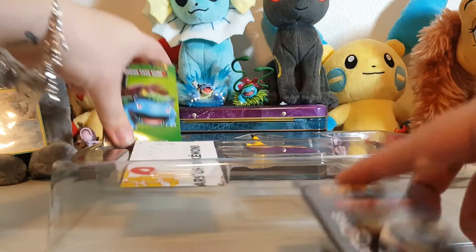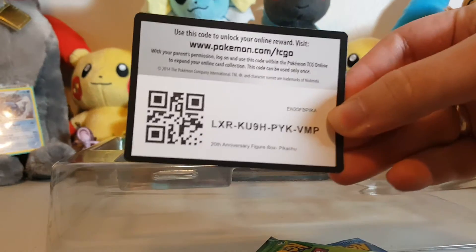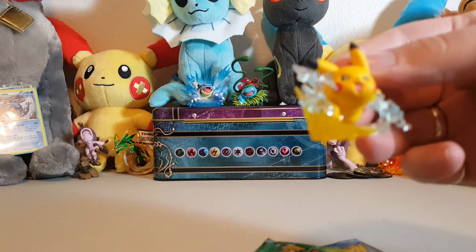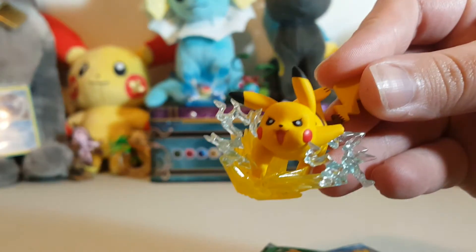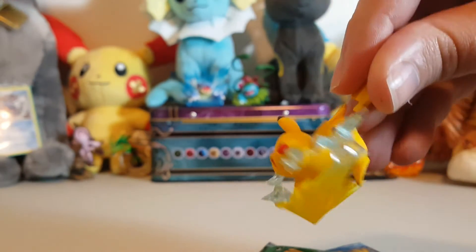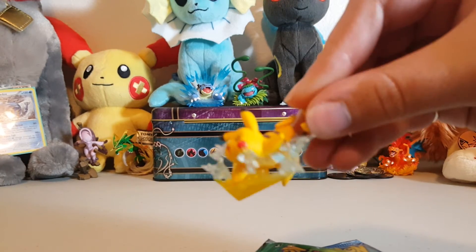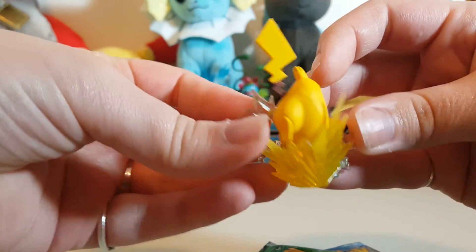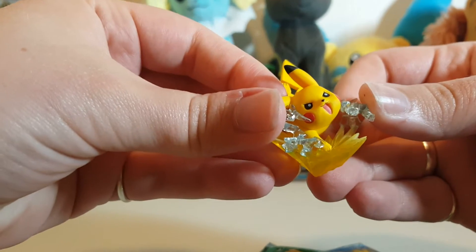There are so many goodies inside the box! We got a little Pikachu figurine. Look at this Pikachu — look at its little fat cheeks, so cute. Look how little his feet are. Such a cute little figurine. He's like doing the splits with those big old chubby cheeks. Freaking adorable.